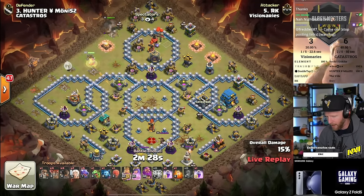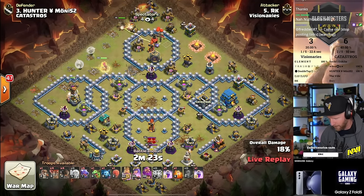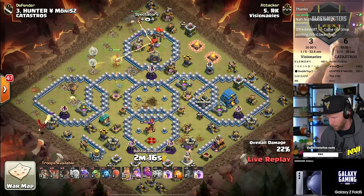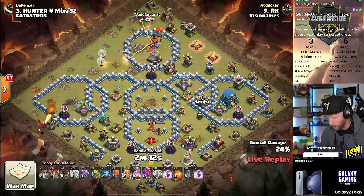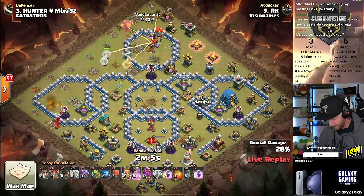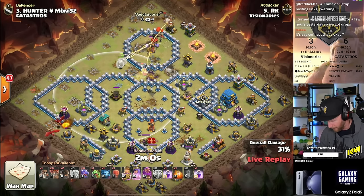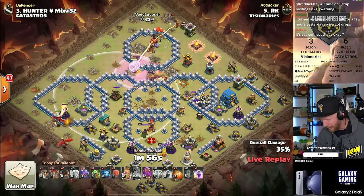A lot of bases are going to have teslas around centered infernos, so that if people zap them out, the area gets filled in by teslas. If I had to anticipate where the tesla farm is on this base, I'd guess it's right there in the core compartment. He'll probably reveal it in just a moment. Using rocket balloons or maybe a dragon to deal with the air bomb, the queen must avoid losing her healers, with the expo putting heavy damage on her for a long time, forcing her to use her ability.